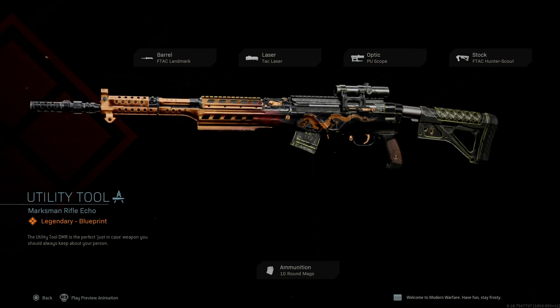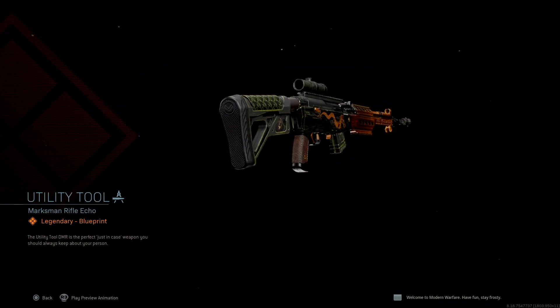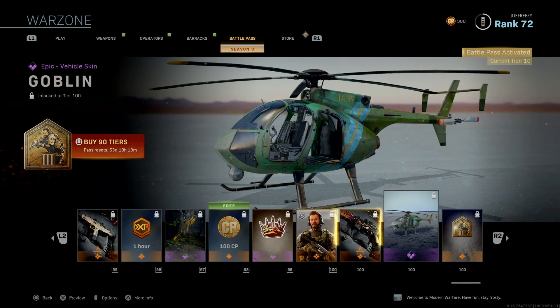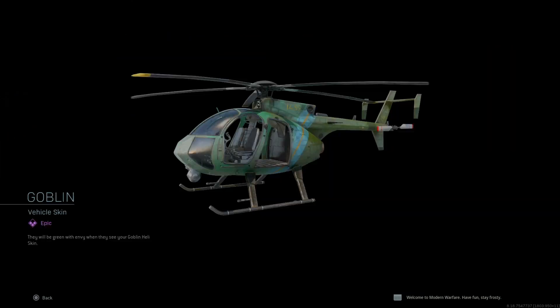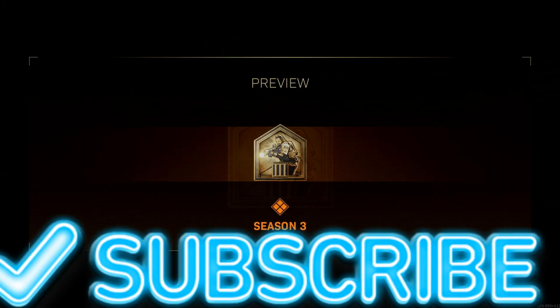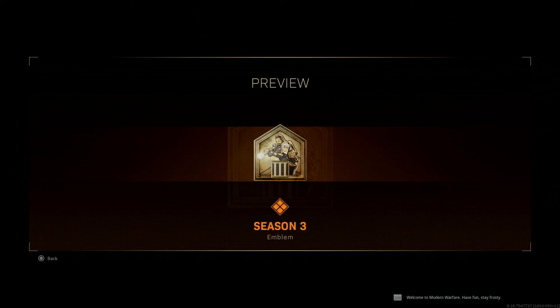The tier 100 marksman rifle — Echo Utility Tool — very cool skin for the marksman rifle. Green helicopter; I feel like this might help. And finally the Season 3 emblem. Thanks again guys, appreciate you watching — like and subscribe.